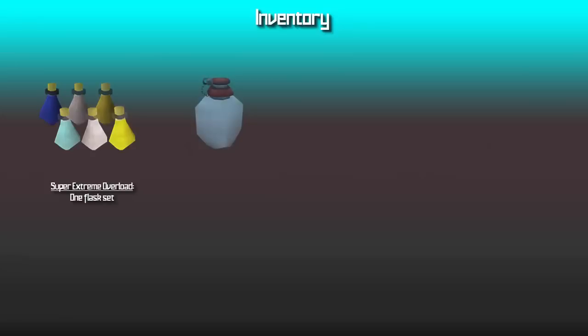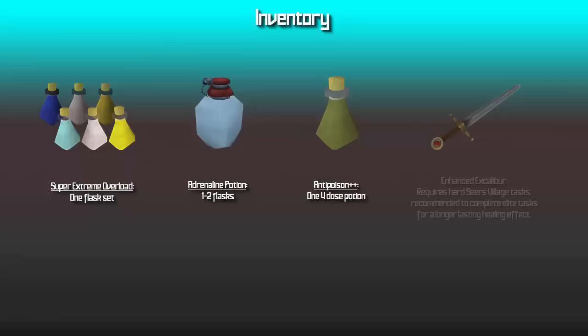For the inventory setup, you're going to want a set of potions — either extremes or overloads — an adrenaline potion, a super antipoison since some demons may poison you depending on which spawn you get, and enhanced excalibur for its special attack and heal. Fill the rest of your inventory with food, as prayer is not a factor you need to worry about when killing these.